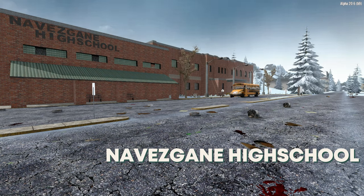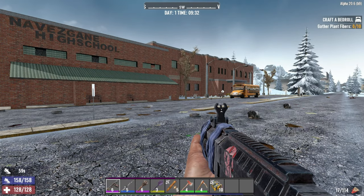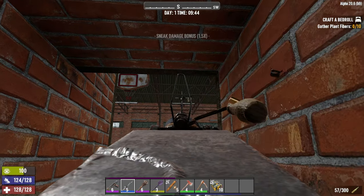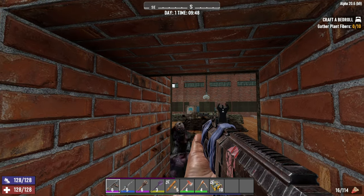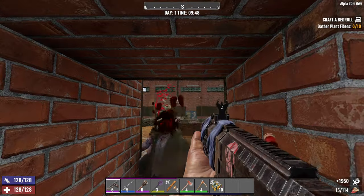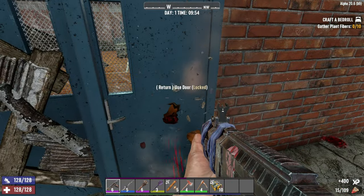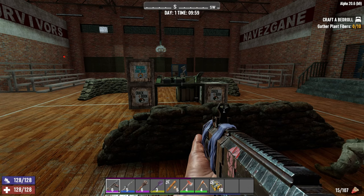Navezgane High School is another easy one. All you need is a pickaxe and obviously a gun. What you want to do is bust a hole in the wall, shoot one zombie to anger them, and once they come over to the hole, drop a couple. Then nip around to the side door, finish that one off, go in and finish the last one. Hey presto — lovely loot.